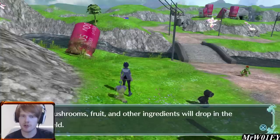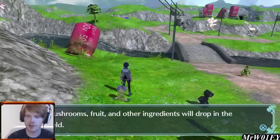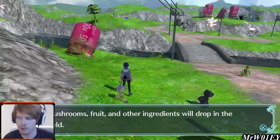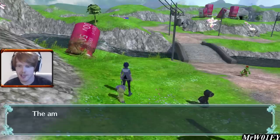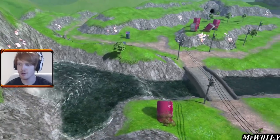Materials will be used later on to help us expand the city and build buildings within it. In order to do upgrades of buildings we currently have and improve them, we will need materials. To collect them we'll just grab them as we're running about the world — it's just kind of how this game works. We also get a nice panoramic shot of the new area we're in.